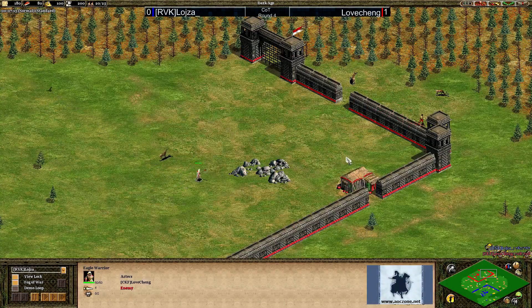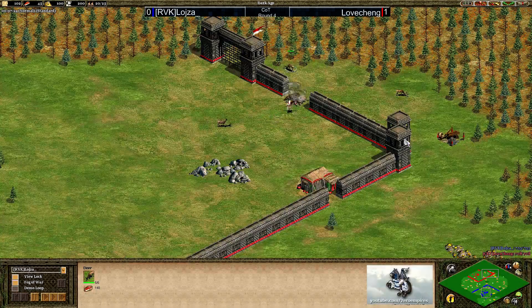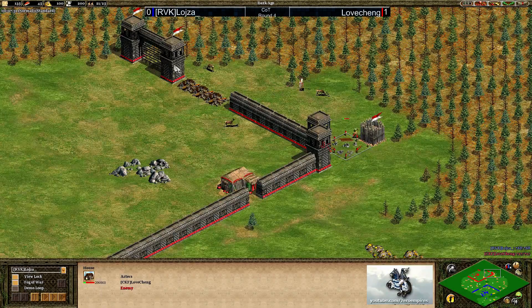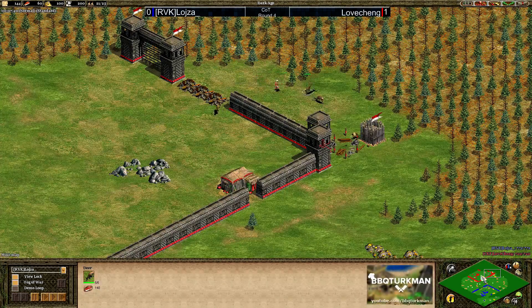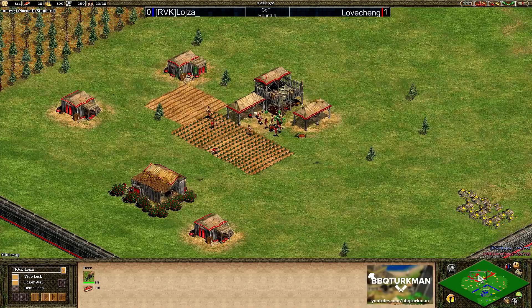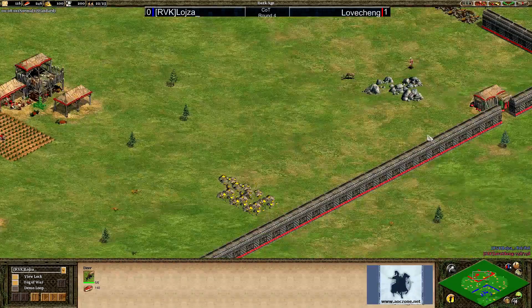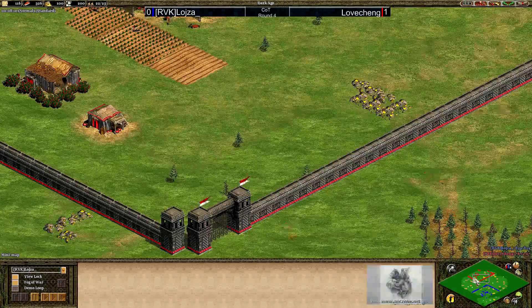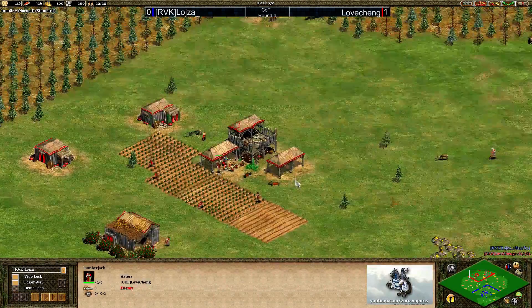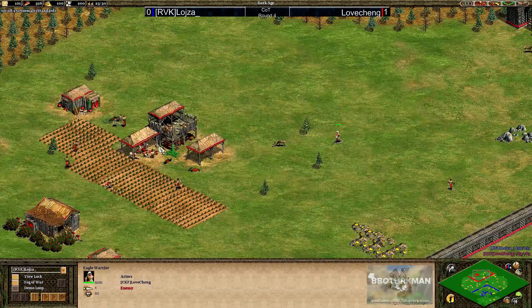Lovecheng is having a tough time luring deer due to the latency between these players. He's actually missed the first deer, so he's going to try a different strategy — wall up the right side, delete the walls and gates, and get the deer in that way. You can't really blame him for doing that, since getting those deer in is really important for a faster castle time. One thing noticed: Lovecheng seems to be missing most of his sheep, having to seed four farms already while still getting those deer in before running out of food.